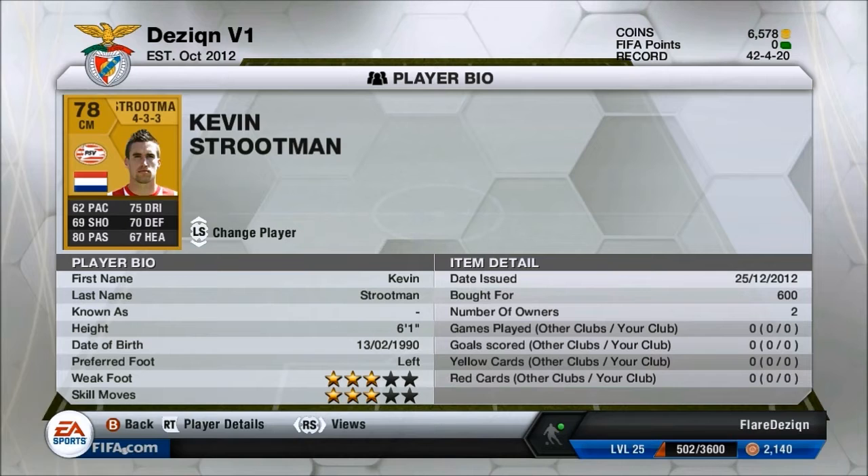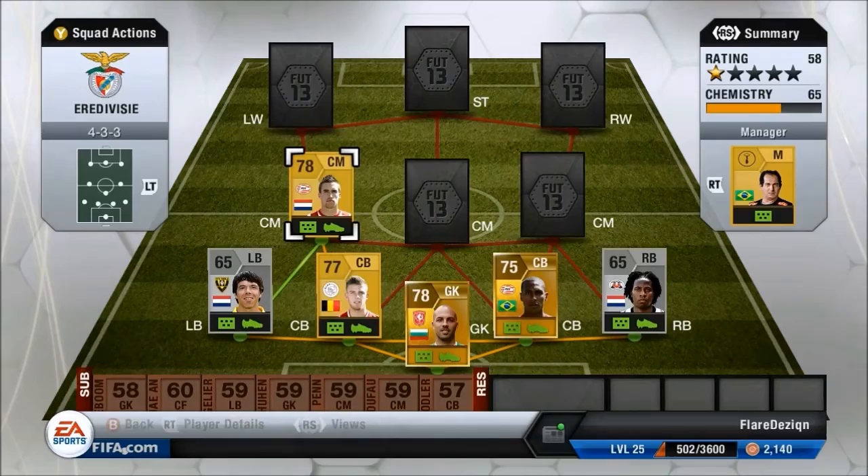Our first centre mid is Kevin Strootman, who plays for PSV. I got him for 600 coins. He has pretty strong stats: 75 dribbling, 70 defending which is quite good for a standard centre midfielder, and 80 passing. So he does look like quite a decent player.